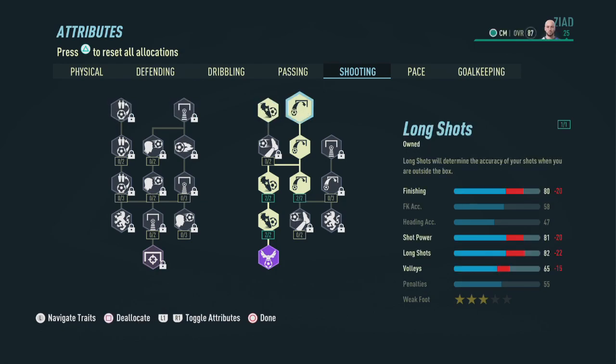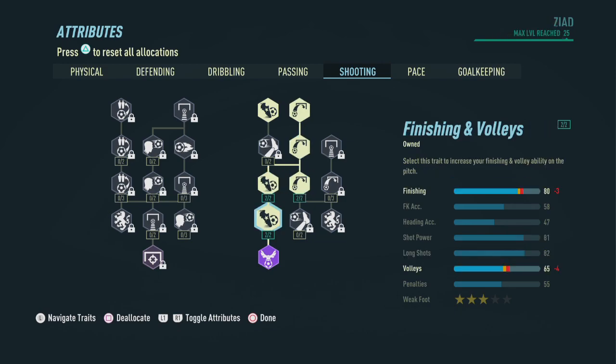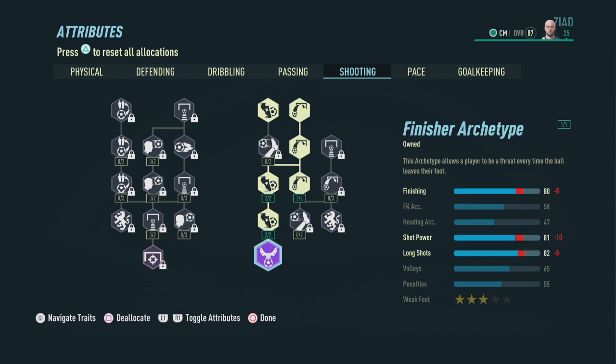Now onto the shooting attributes. We're going to select finishing, then go down the tree through long shots all the way down to the finisher archetype, focusing primarily on finishing, shot power, and long shots to get an 80, 81, and an 82. Don't worry too much about the three-star weak foot — we get the five-star from the perks we selected earlier.